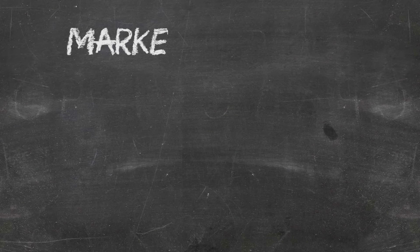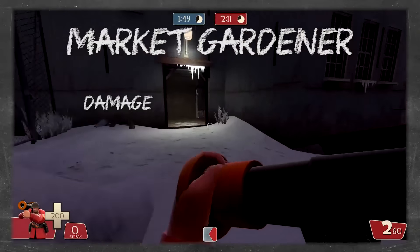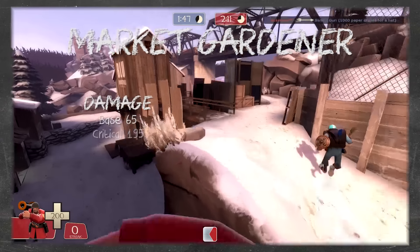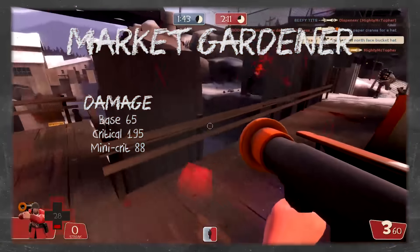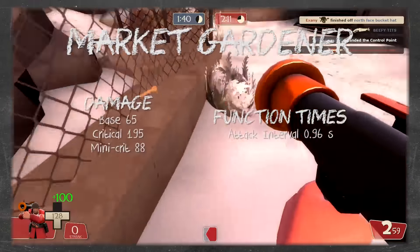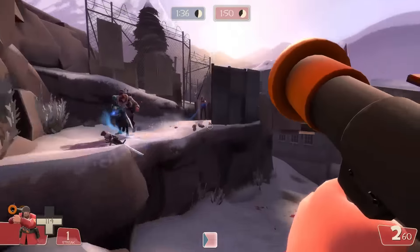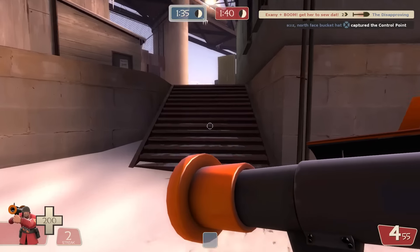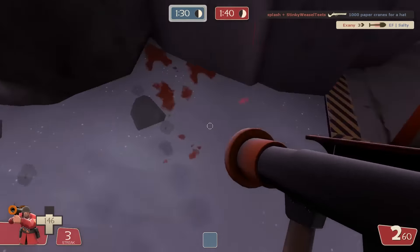The Market Gardener is an entrenching shovel with a tan wooden handle and green metal fastening. It deals identical damage to the stock Shovel: 65 normal, 195 on crit, 88 on mini-crits. Its attack interval is slightly slower at 0.96 seconds. Its special ability is simple but powerful: it gains 100% crits while the Soldier is airborne via an explosion. That's really all there is to it, though it looks great when you get a kill.